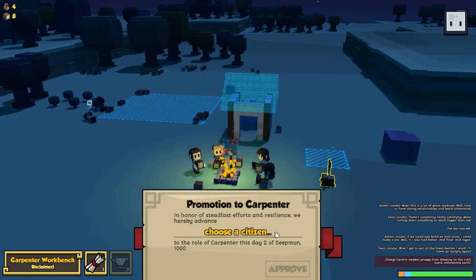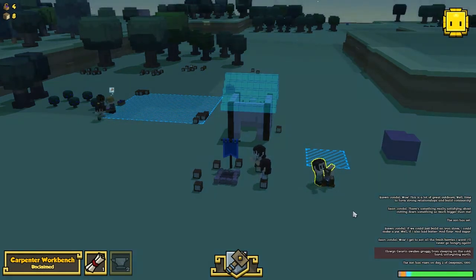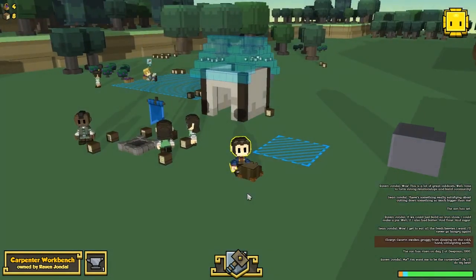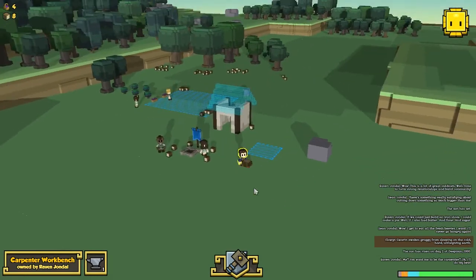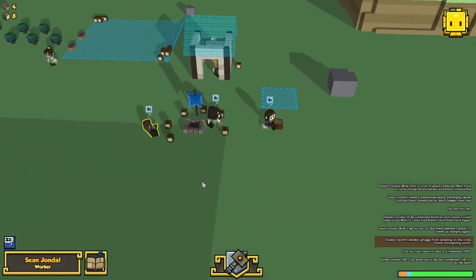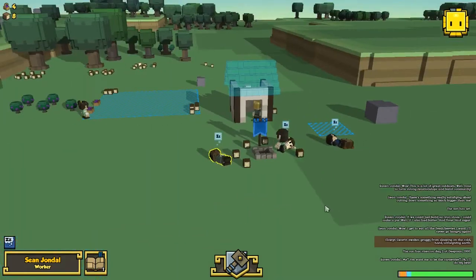I can promote a citizen to carpenter. 'In honor of steadfast efforts and resilience, we hereby advance Raven Yondul to the role of carpenter.' Look at that — she picked up the workbench! This game is so cute, I absolutely love it. A new day dawns, the back of the house hasn't quite been finished yet, but we now have a carpenter. All the guys are so sleepy — they've come to a complete standstill to sleep as the sun comes up.